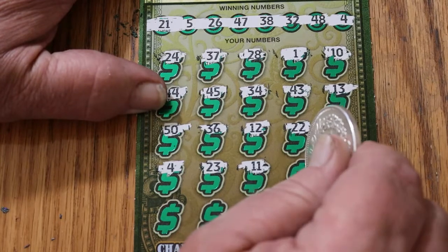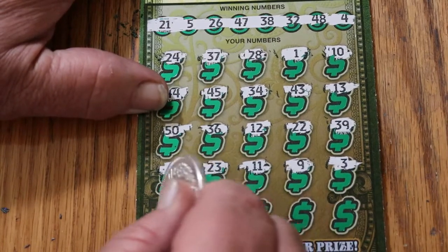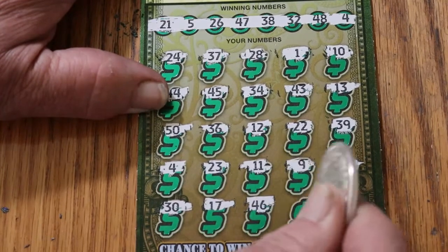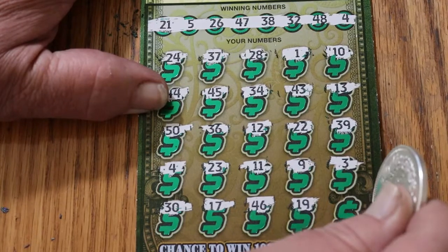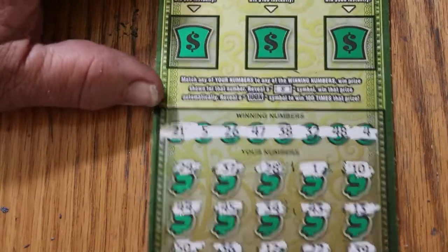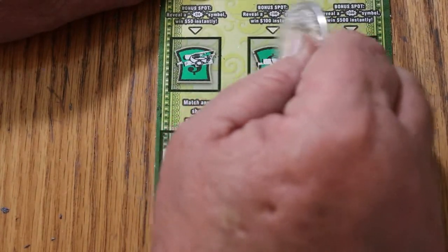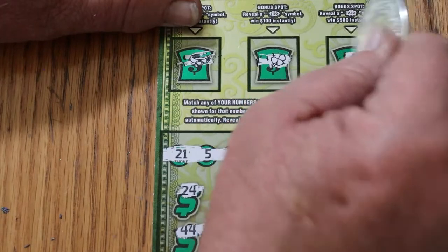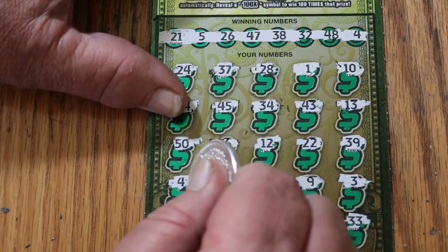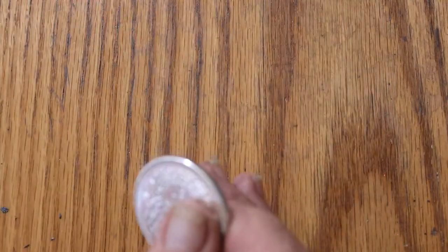I always like to start the session with a win. Continuing: 11, number 9, number 3, 30, 17, 46, 19, and final number 33. So we just have the single 4. We'll go to the bonuses first. For 50, nothing. For 100, nothing. And for 500, grapes — nothing. So it's just the number 4. Let's see what happens — a $30, we got our money back.